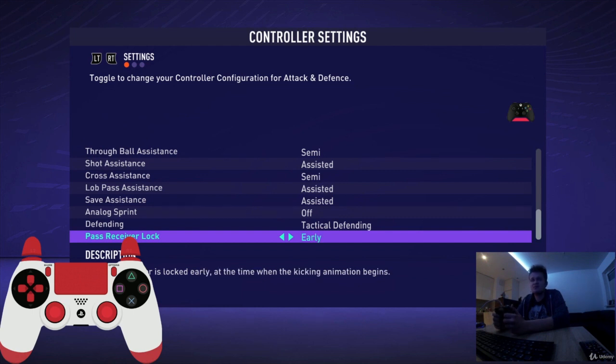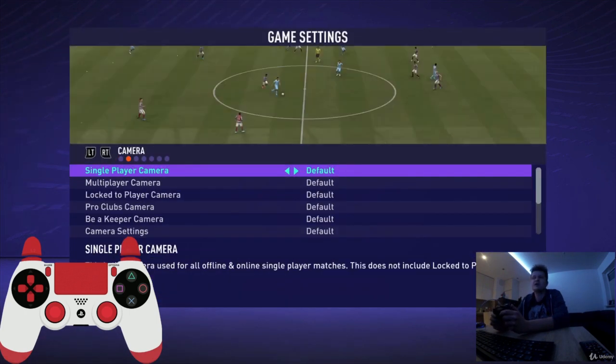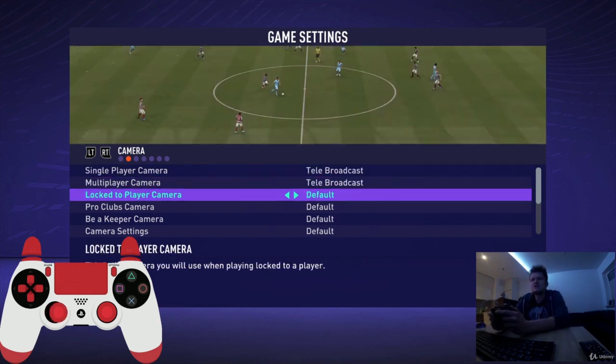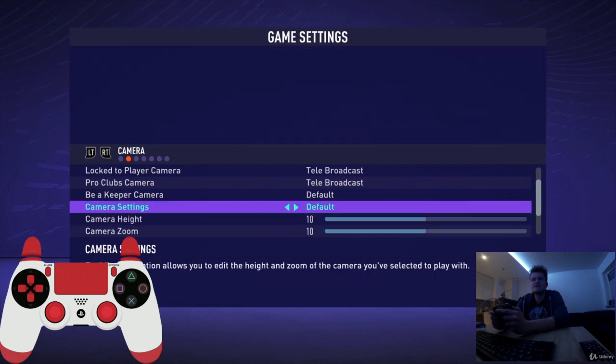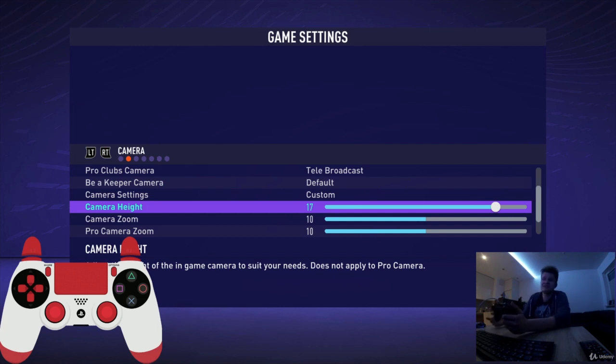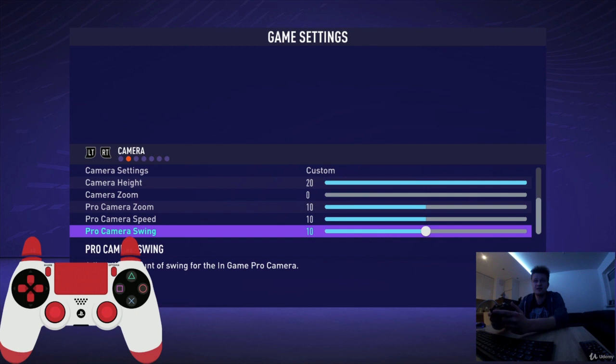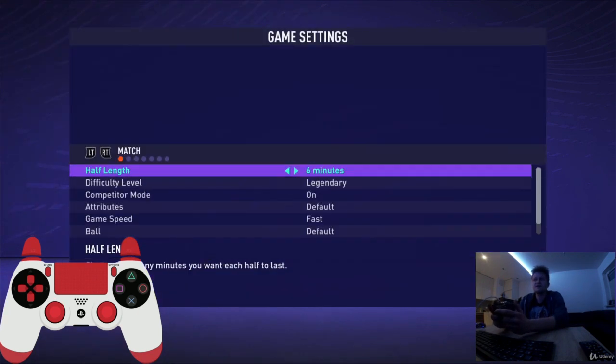Defending — tactical defending is perfectly fine. Pass receiver lock — change it to early because it is easier to perform a first touch skill move with the early option. Now we go into controller settings. I use classic for attack and classic for defense; I strongly advise you to use the same because the whole course will be based on these classic controller settings.